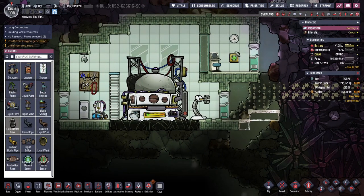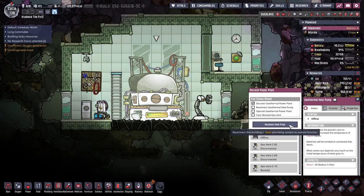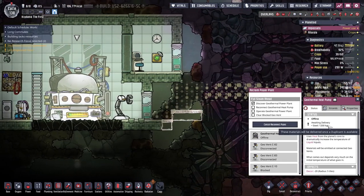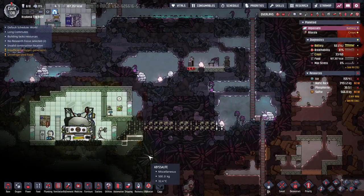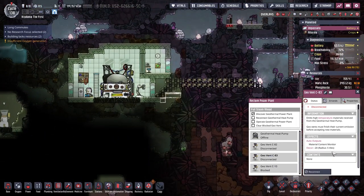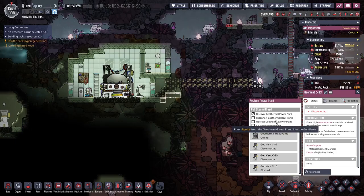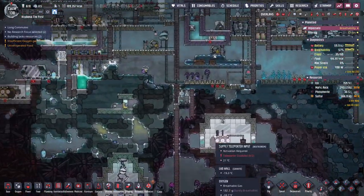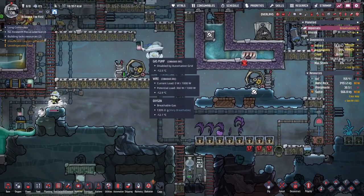I probably should be done with this episode. What kind of plumbing do we need? Reconnect heat pump? Oh, I need to deliver 1,200 kilograms of steel — so it just costs us something. And then we need to pump liquids from the heat pump into the geovents. Okay, we can get there eventually.